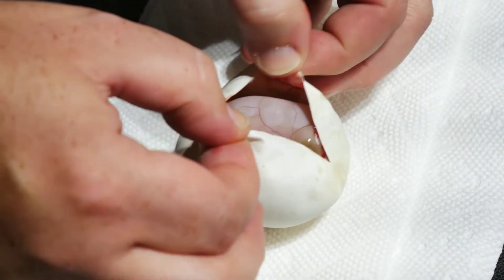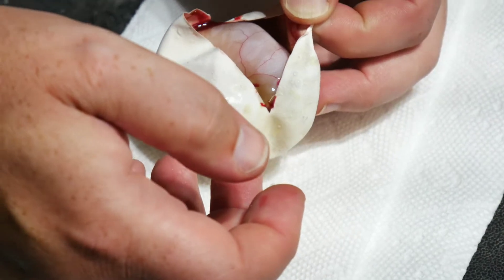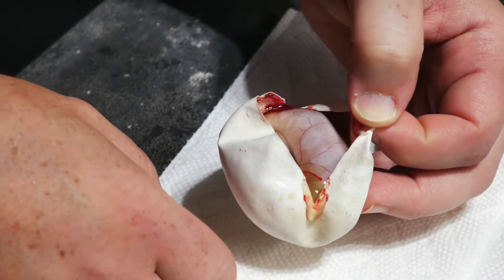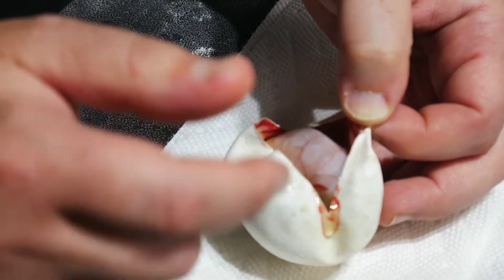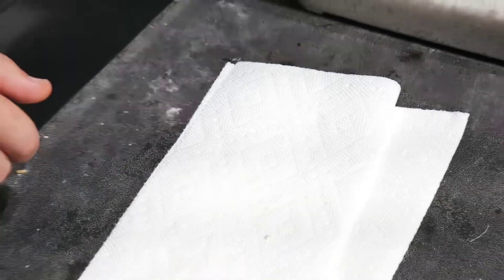That looks like a crystal. I don't know if it's scaleless head — I can't see a head — and not sure if we'll be able to tell whether or not it's marvel, maybe when it comes out of the egg. But that's awesome, that's what I was hoping for — crystal, very nice. Crystal is an allelic combo of special and mojave.